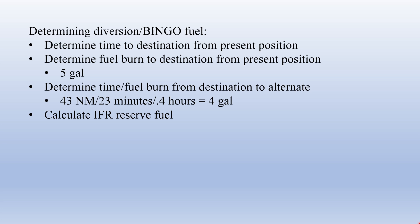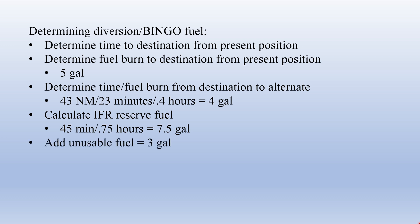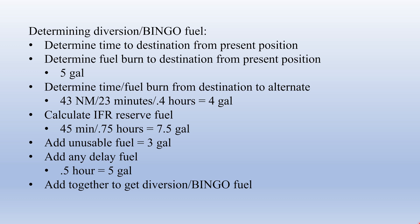The next step is to calculate our IFR reserve fuel. The FARs say we need 45 minutes — three quarters of an hour — of IFR reserve fuel at a minimum. With our 10 gallon per hour fuel burn, that's 7.5 gallons of reserve fuel. Then we add unusable fuel: the 172 POH says there are 3 gallons of unusable fuel, or 1.5 gallons per tank. Then we add any delay fuel we'd like. Most pilots and flight operations departments use 15 to 30 minutes of delay fuel; for this example we'll go ultra conservative and add 30 minutes, which at our fuel burn gives us 5 gallons of delay fuel.